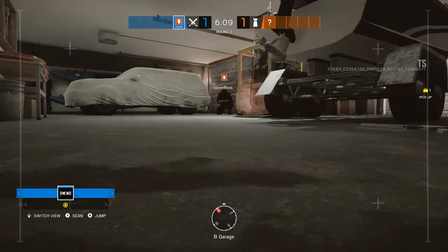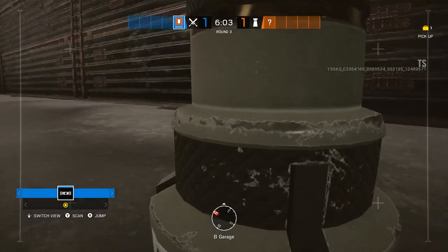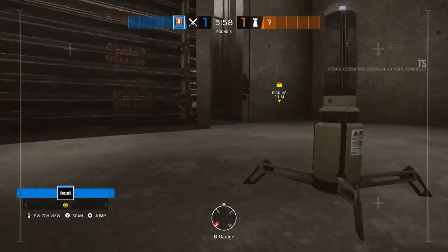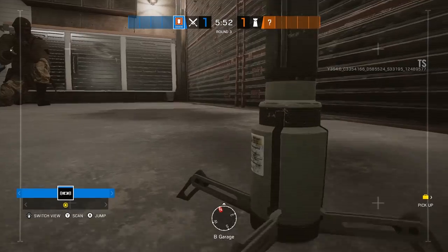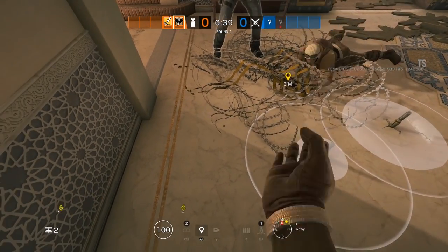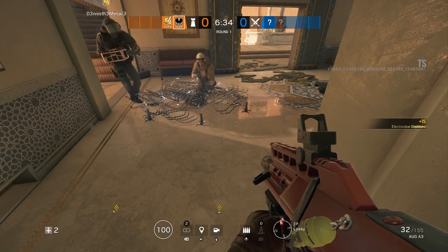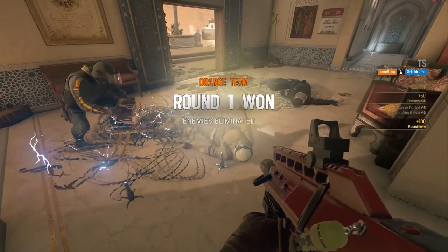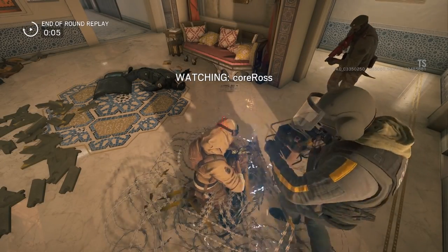Electroclaws are useless by themselves. If you're not actually electrifying anything, their sphere of influence doesn't do anything at all — even a drone can drive right by them. You have to electrify something, like barbed wire or a hatch, for these to actually be useful to your team. We did do tests to see if stacking three barbed wires on top of each other and then electrifying, even with multiple Electroclaws — we weren't able to stack the damage. So make sure you spread out your barbed wire and then electrify all of them in one go. It won't stack the damage, but you've got a lot of electrified areas for the attackers to go through.